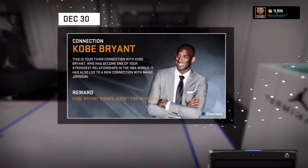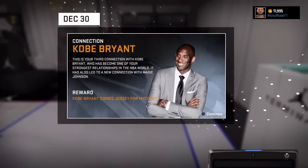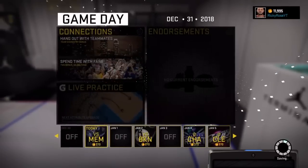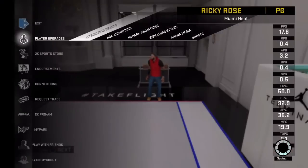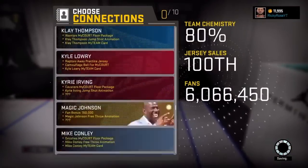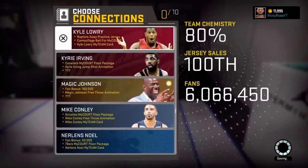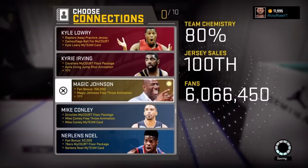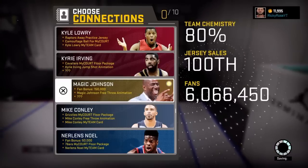For the third one, you get his signed jersey for your mock court. You usually find them when you're looking towards the basketball rack — they're right next to it. To the right you can see them hung up like in a frame. But if you have the Terminal 23, they're all the way at the top, to the left and to the right.